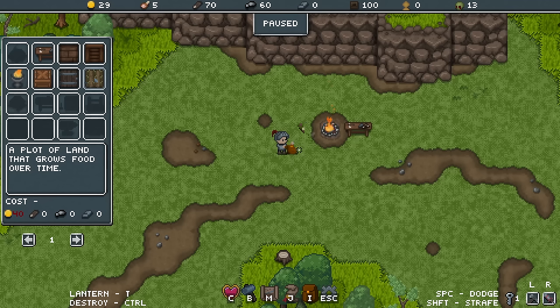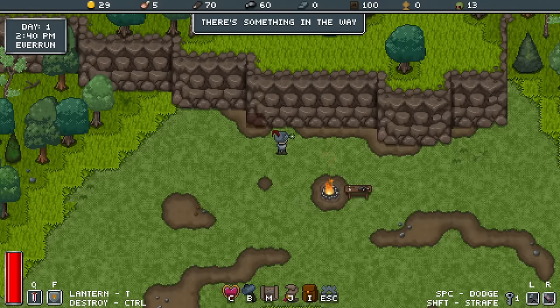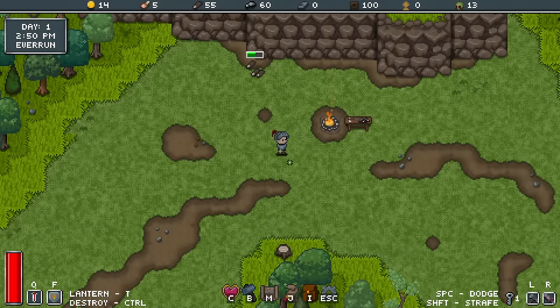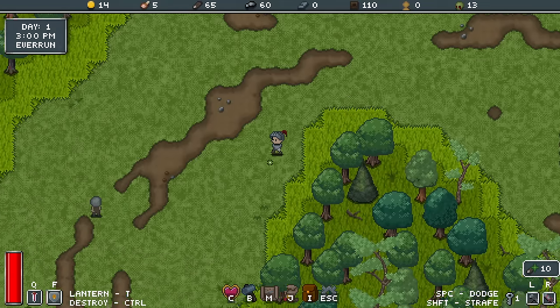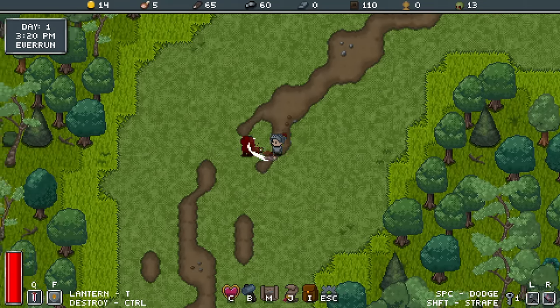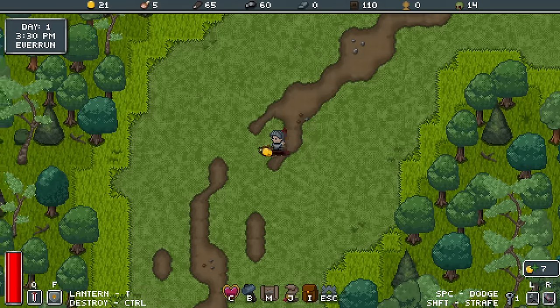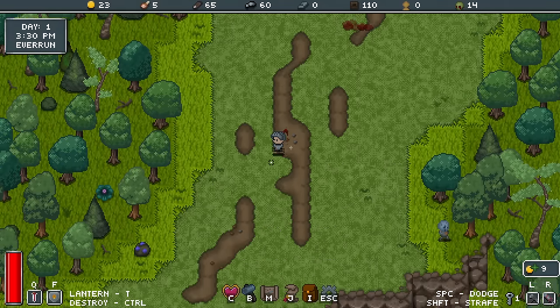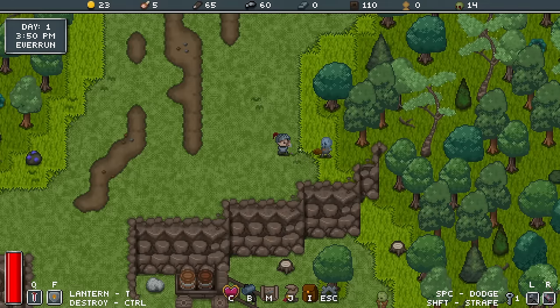It's not a bad idea, but the farm plot costs 40 gold and I've only got 29 at the moment. What I might do is just build this little crate here, because you do have a limit of what you can carry at any given time and that will slightly increase that. Just defend ourselves here — combat is a little bit simple, but mostly just does what it says on the tin.